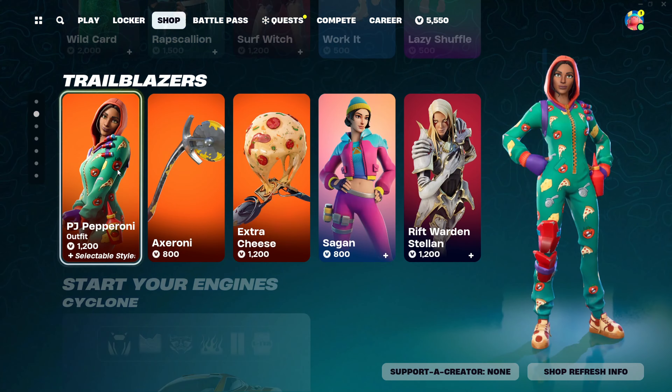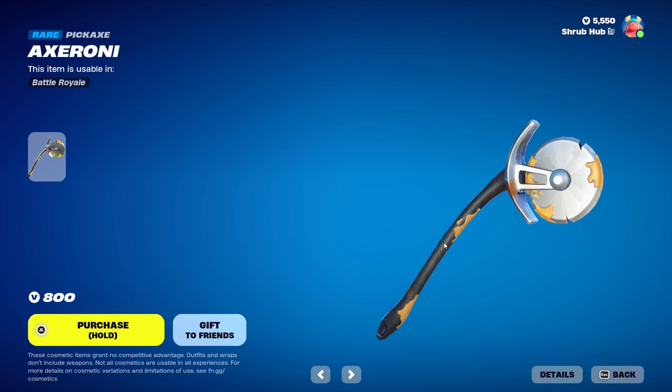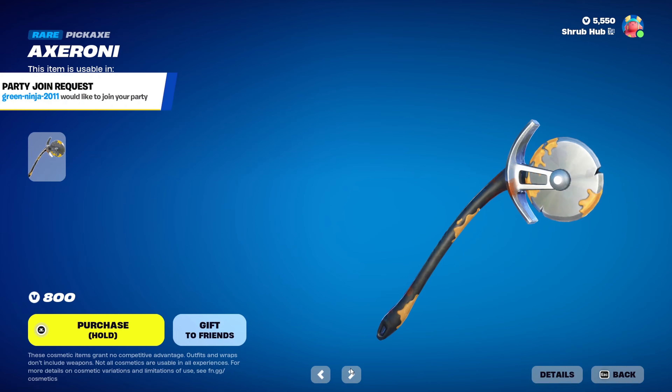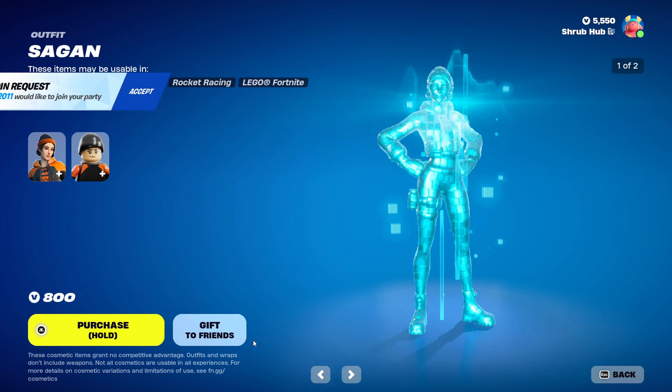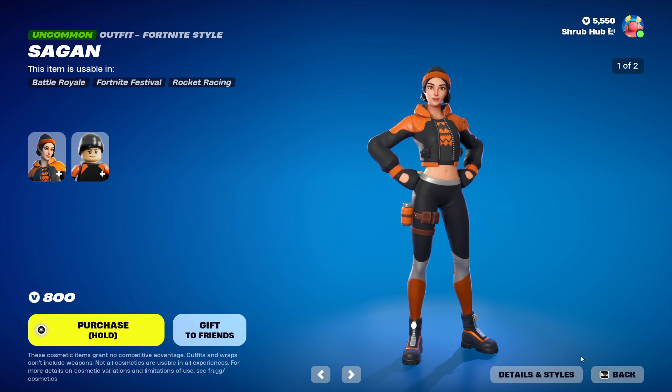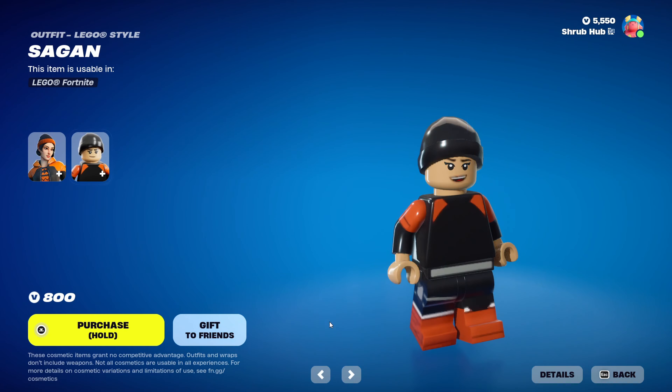Then we have the Dummy Brigade Bundle in the Fortnite signature style section. In the Trailblazers tab we have the PJ Pepperoni skin — she's pretty nice, from Season X. This is her style and she comes with the Cheesy back bling with the Cheese X style. Then we have the Pepperoni Pickaxe from Season 3 and the Extra Cheese Glider from Season 7. Then we have the Sag skin from Chapter 2 Season 4 — she has the Spring Bloom edit style.